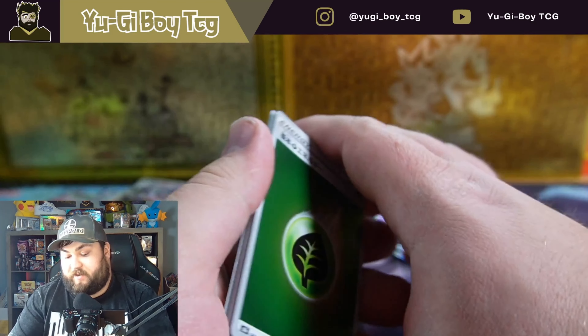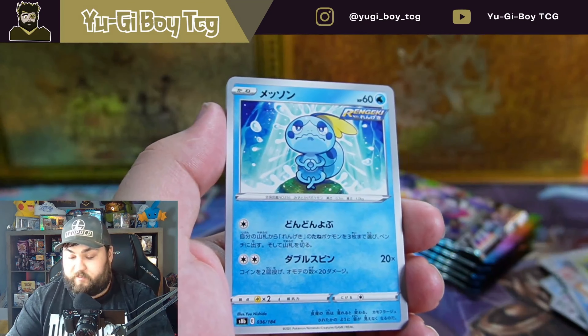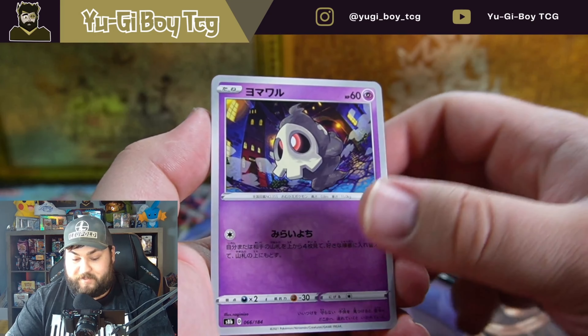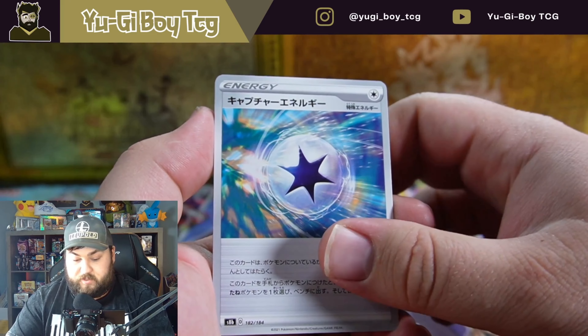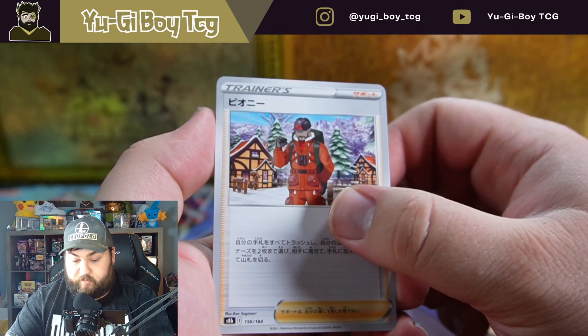I pulled something out of the newest high end set which was V Star Universe — I pulled one of the gold cards, so that was pretty sick. If you haven't seen that definitely check it out. Sobble — it's a cool firework art for Sobble. Duskull.